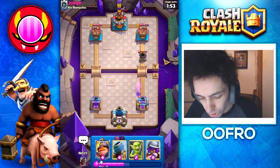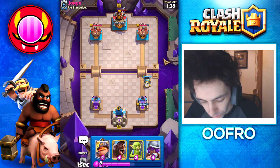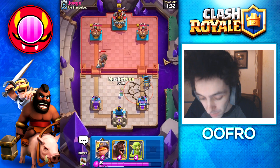That Mortar will get two shots on my Tower, but that's okay — we still have a damage lead and that's the main thing. I'm going to put an Offensive Mortar up to see what he does. He goes for a Mighty Miner and then an Earthquake. So it looks like a mirror matchup.